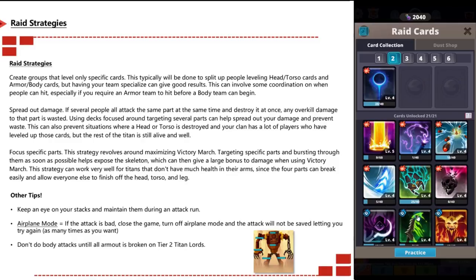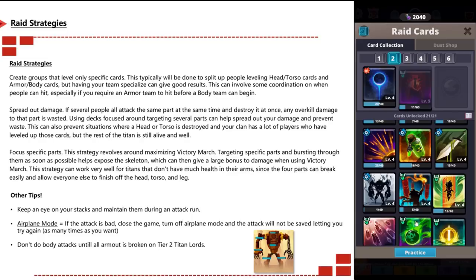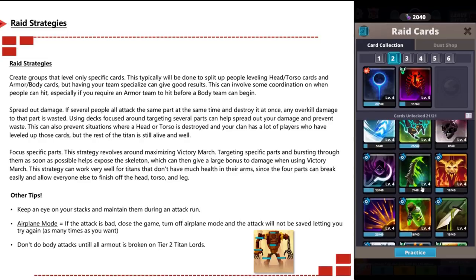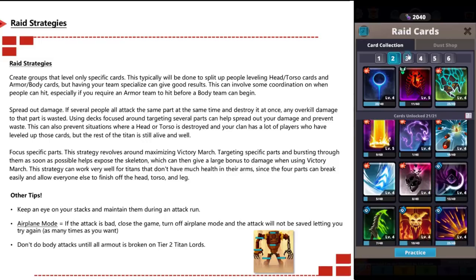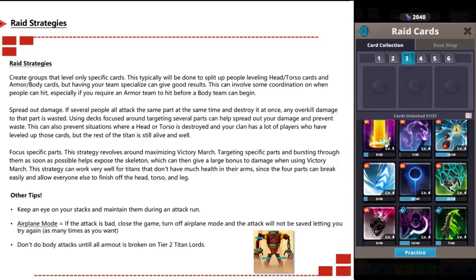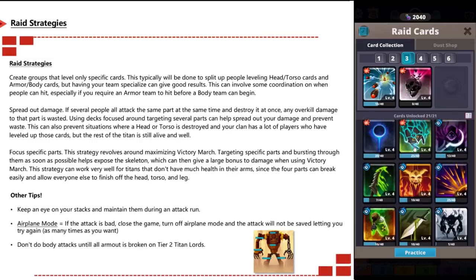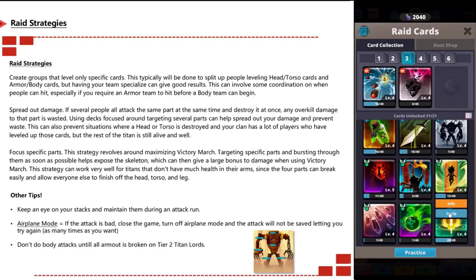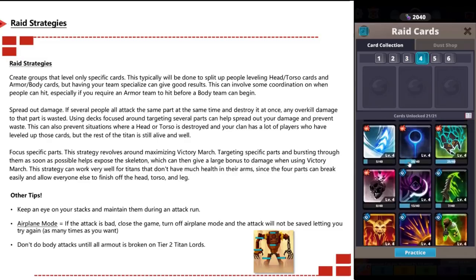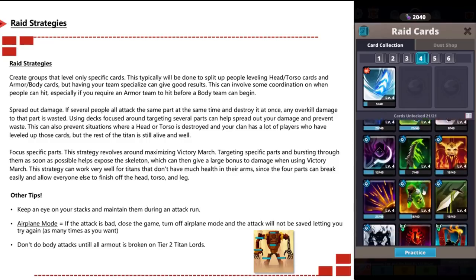Using decks focused on targeting several parts helps spread damage and prevents wastage. It also prevents situations where the head or torso is destroyed and many players have loaded those cards, leaving the rest of the titan lord still live. Another strategy is focusing specific parts — targeting and bursting through parts as soon as possible exposes the skeleton, which gives a large bonus to damage when using Victory March. This works especially well for titans with low health in the arms.